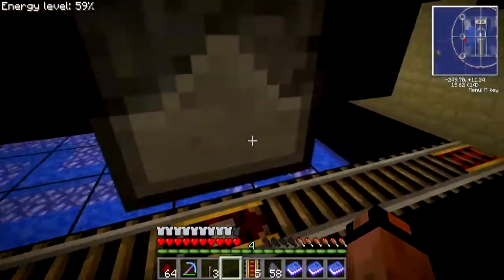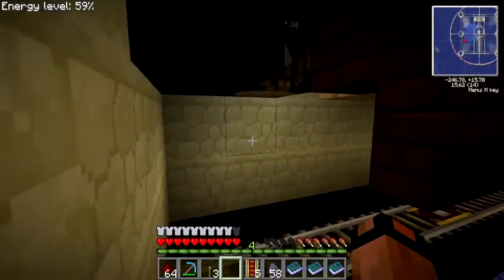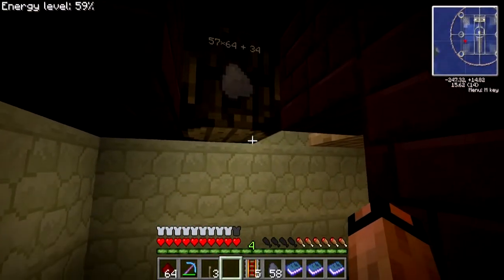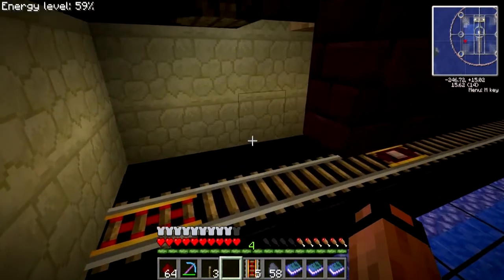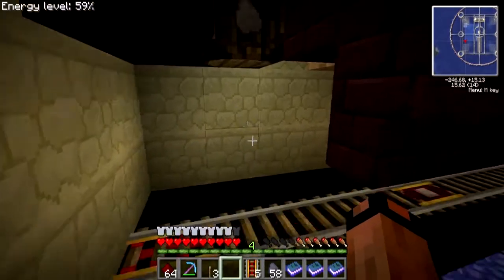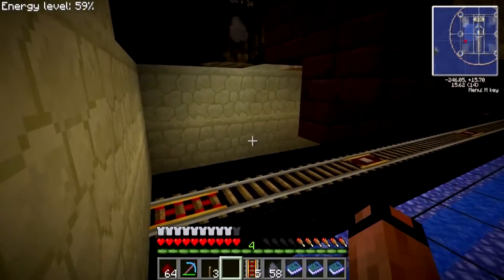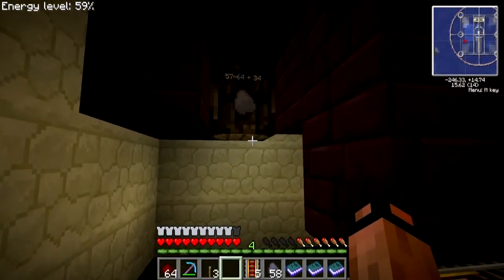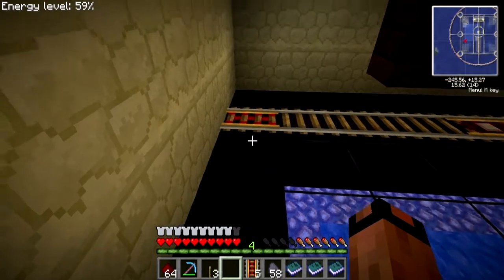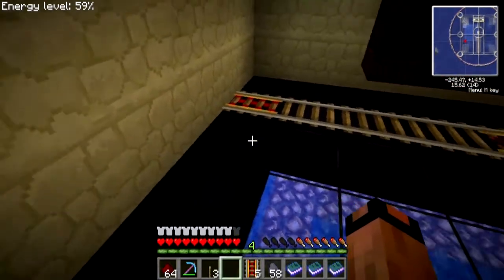So what do we need for pistons? We need some redstone, some iron. Oh look, a piston's right there. I'm going to get organized one day, I swear. We need a sticky piston too, so we need a slime ball, which I know we do not have any of.